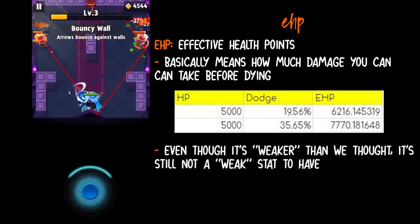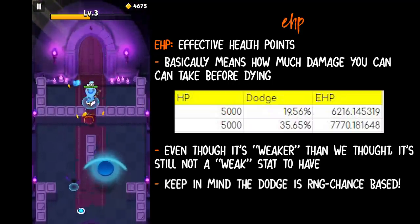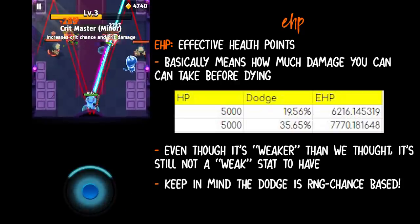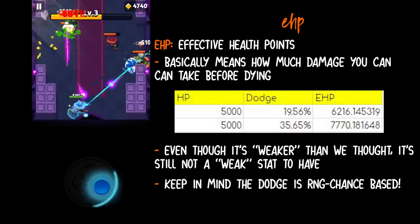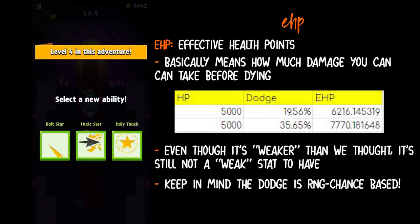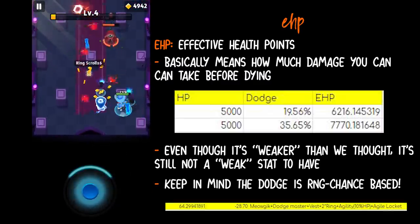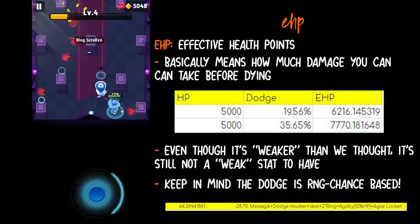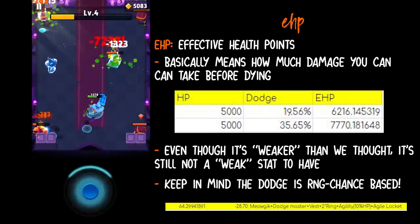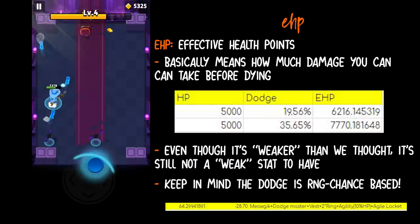While dodge is still weaker and not as straightforward as we thought, it's actually still a powerful stat. Keep in mind that dodge is RNG-based — it's chance-based. So two serpent rings and a vest is 19.56% dodge, but it's not a set value. One run you could dodge 20% of attacks, and the next you could dodge maybe 15%. You can achieve a high percentage of dodge — for example, with Meowgic at 64% if you're at 10% health. Some may argue that good players can maintain 10% HP to achieve that dodge rating. My response to that is: if you're good enough to consistently stay at a specific health level just to maintain a dodge rating, you don't need dodge in the first place.